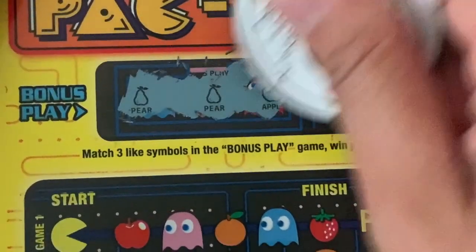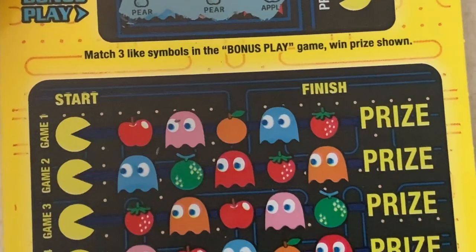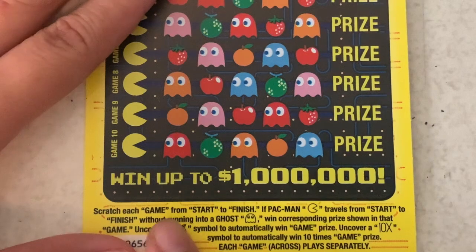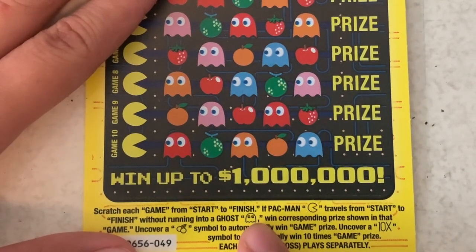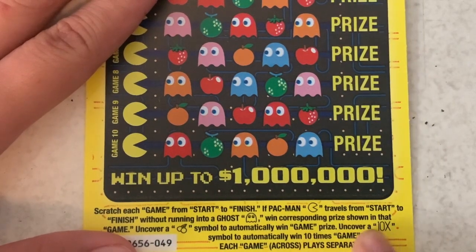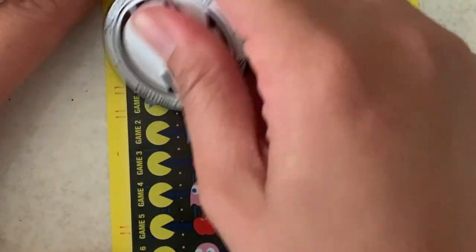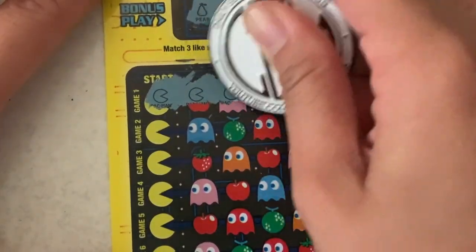I have a pear, a pear, apple — nope. For these games you have to start and finish with the Pac-Man; if you run into a ghost it's game over. You can uncover cherries to automatically win that game, or a 10x — which I've gotten before. I actually won $30 on this ticket with the 10x, so let's see if we can find it again.